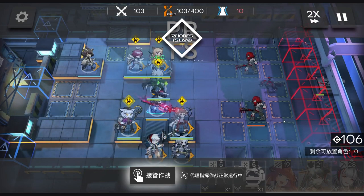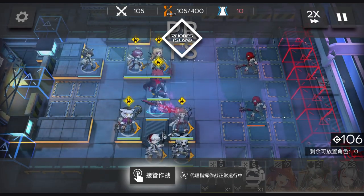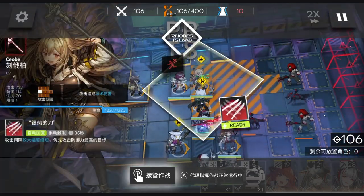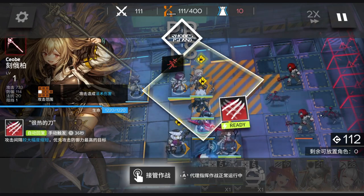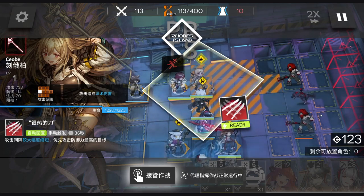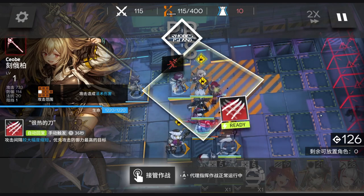The third skill is going to slow down the enemies and decrease their arts resistance. This is going to come in handy because you have a caster here who — by the time I started using her — is already Elite 2 level 1. But Elite 2 level 1 is really a low bar for 6-star operators to be amazing. To make them amazing you need at least Elite 2 level 20 or 30.